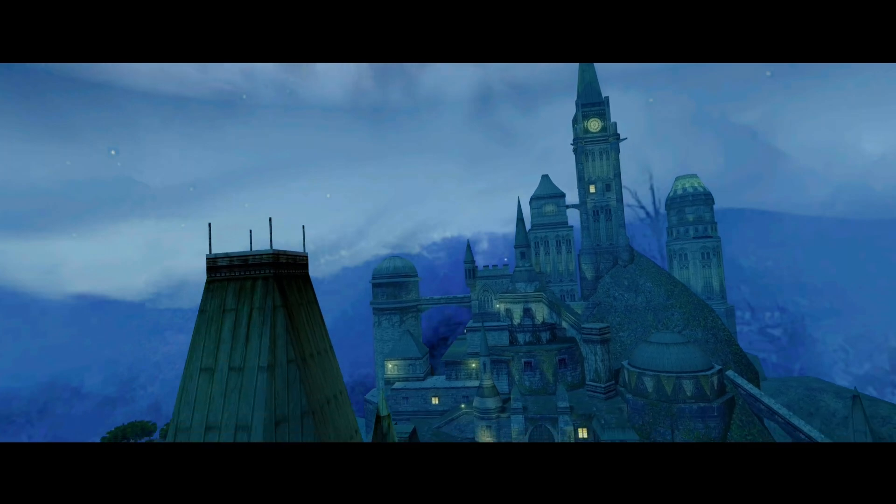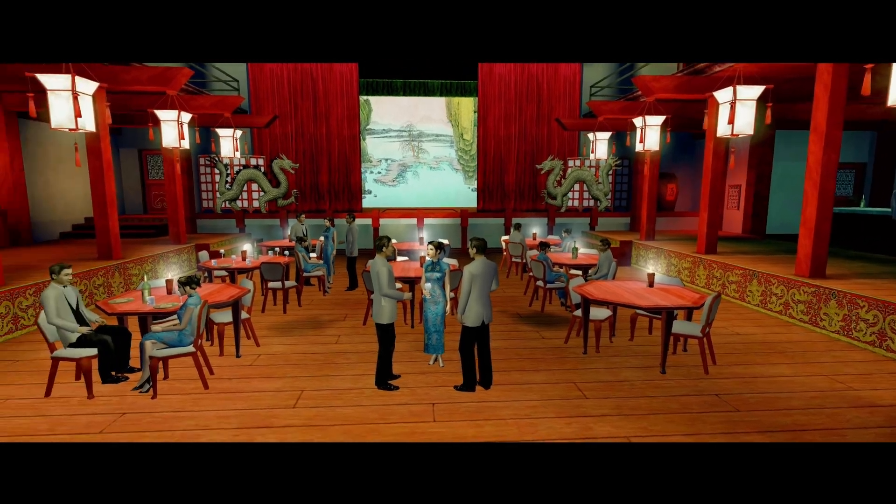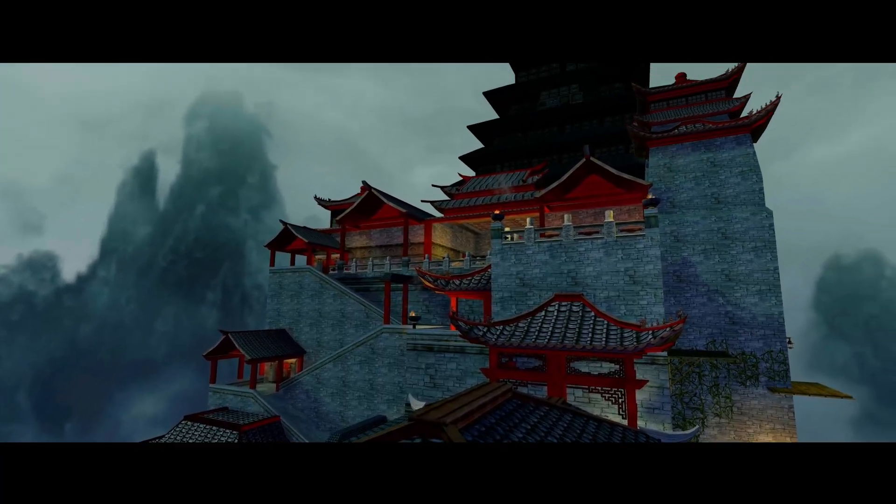Indy's adventure takes him to various locations: Prague, Istanbul, Hong Kong, and Penglai Island. They all still look great and are interesting to explore.